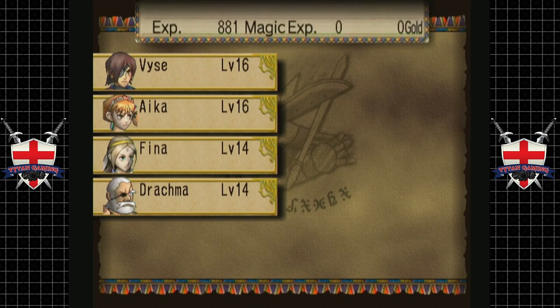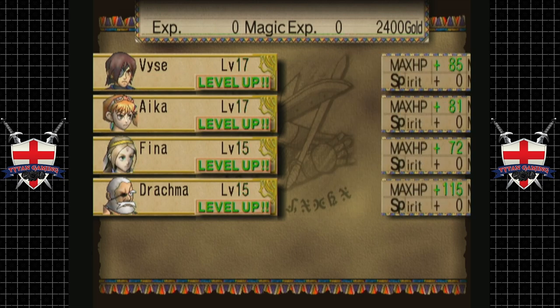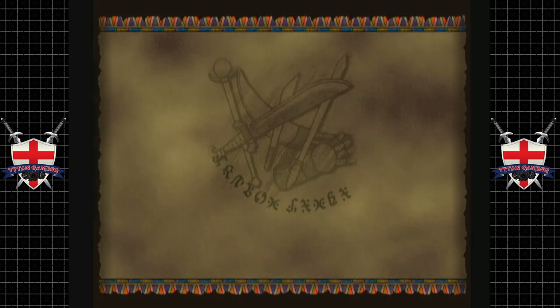That was a hard-fought battle, but a good one — I enjoyed that. Nice amount of gold too. Take that, you arrogant bitch. So we've got another captain's stripe, we've got a magic cannon which is nice, and a three-inch blaster.